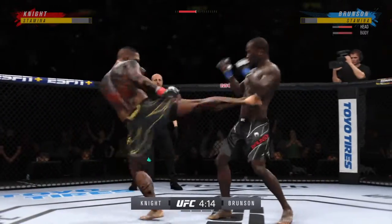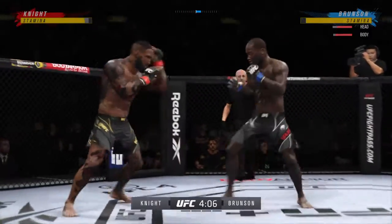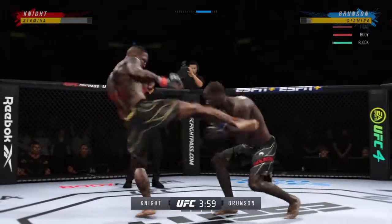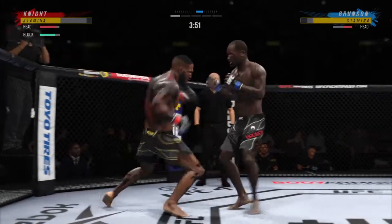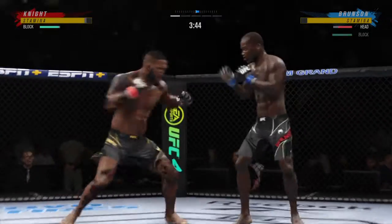Brunton gets caught with that punch. Don't be afraid to get that head off the center line. Round one is underway. Over-under 30 seconds before we see the first takedown. Right away, you've got to anticipate that this guy is going to shoot for a takedown. Will he be successful? I don't know. But his game is to get the fight to the floor, no matter what the cost.